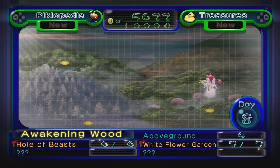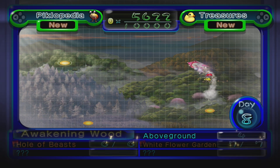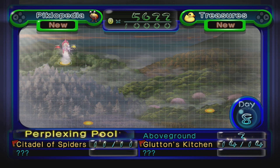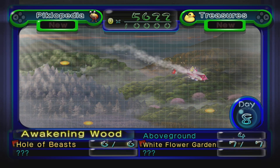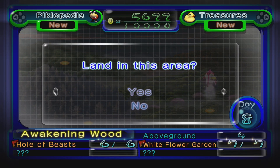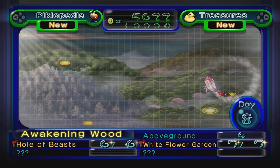Hello everybody, this is Thanos here and today we are back in Pikmin 2. In the last episode we were in the Perplexing Pool and cleared two whole caves, and in this episode we're going to be returning to the Awakening Wood with our yellow Pikmin and investigating new areas of the level. So we'll go ahead and land now.